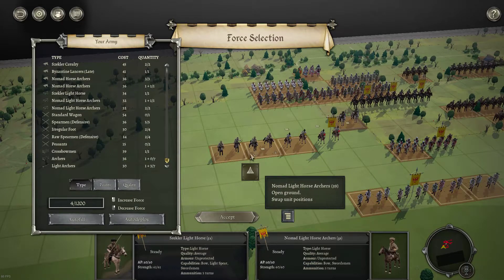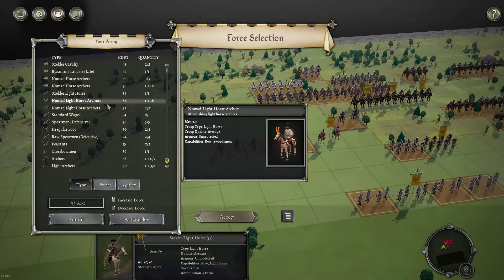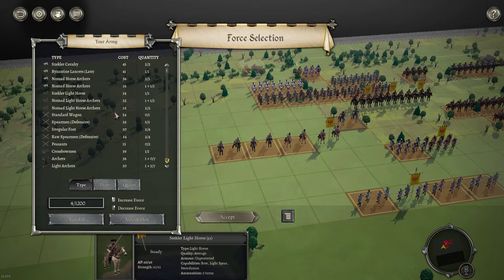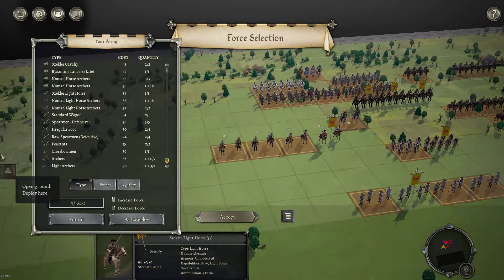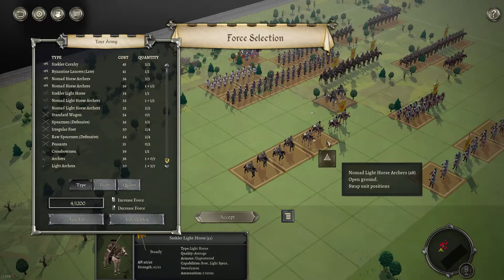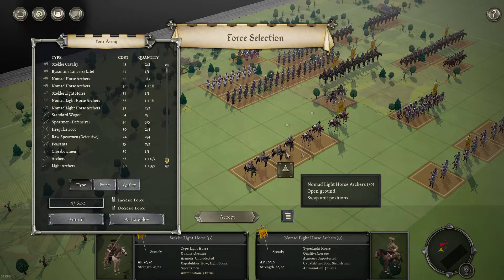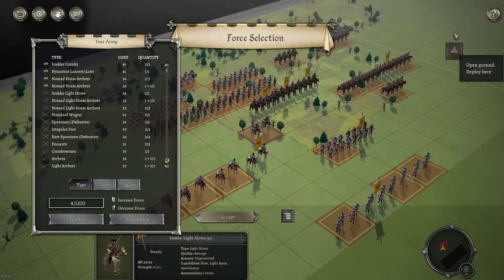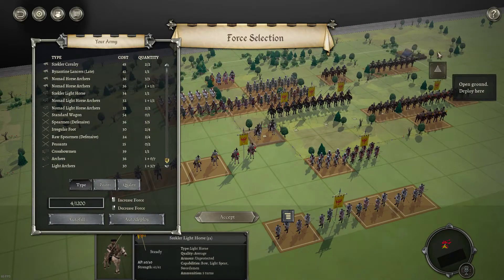You've got some light horse. Light horse is good value for money, so that's good. I like the nomad light horse archers at 32 — I think that's a good price. We've got four. Good against bow in the open if they get the charge off, good against cavalry — just an all-round unit at a good price. So that's a plus.